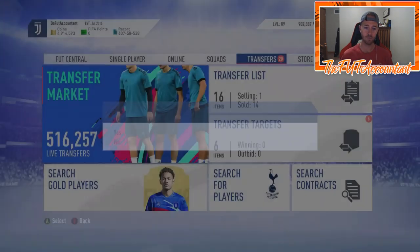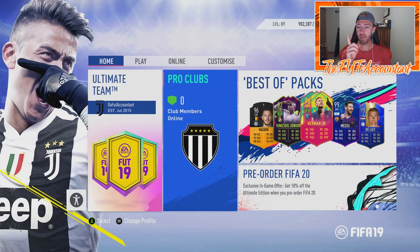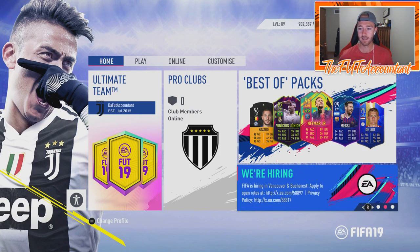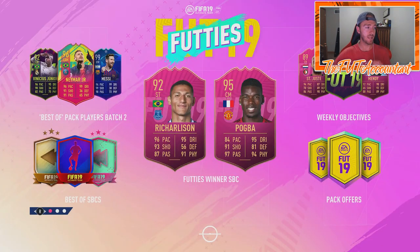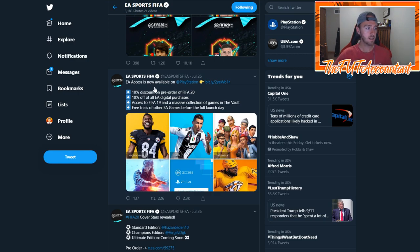I'm not a proponent for EA but I want to share helpful information. If you're going to pre-order FIFA Ultimate Edition, do it through this menu — you can get 10% off using this link and an extra 10% off if you have EA Access, which I definitely recommend. EA actually tweeted that EA Access is now available on PlayStation 4 as well, which makes moving to PS4 a lot sweeter.